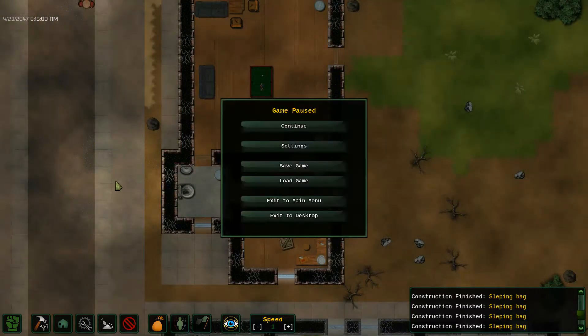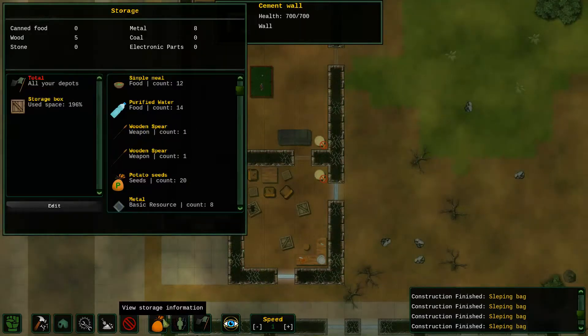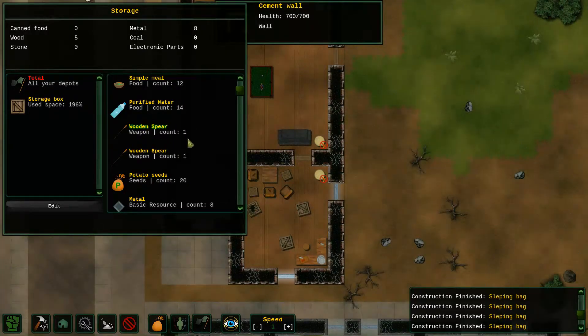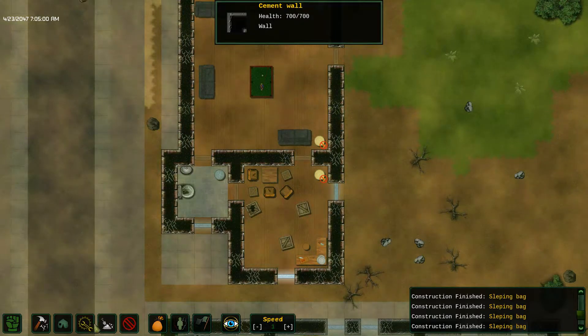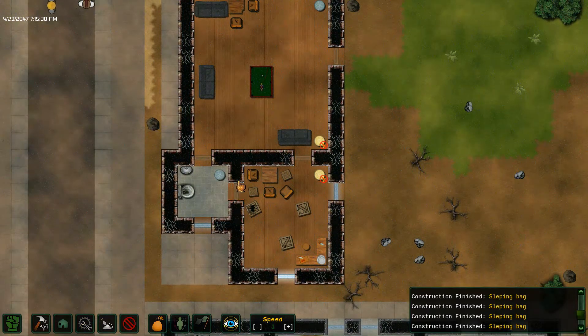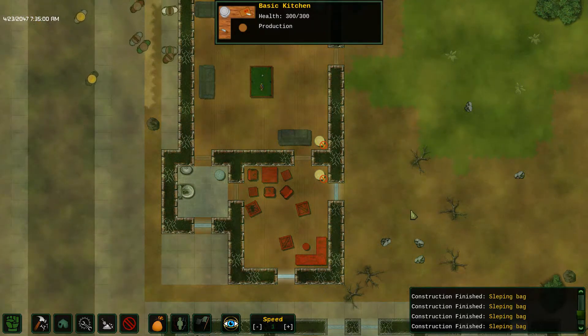I pressed I, that didn't work. Press tab — also no. What was the inventory button again? It's probably this, right? Yeah. Alright, so wood: I've got five, no canned food, no water. So if I demolish all of this, do I get some wood, or do I have to chop down a tree?